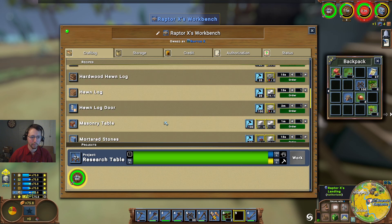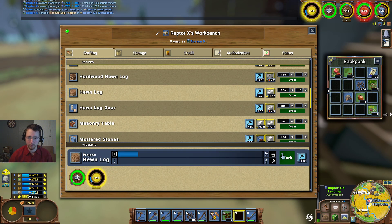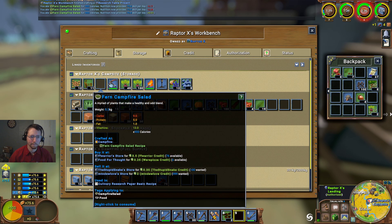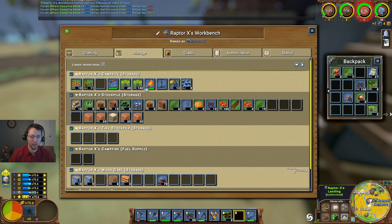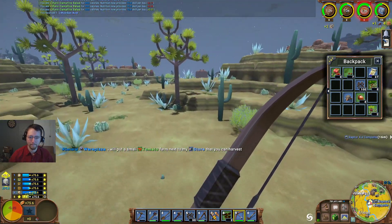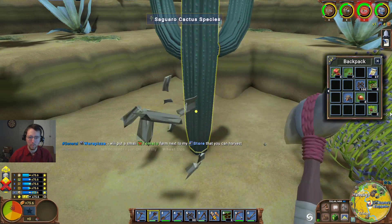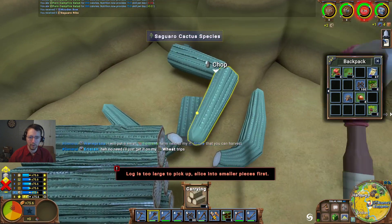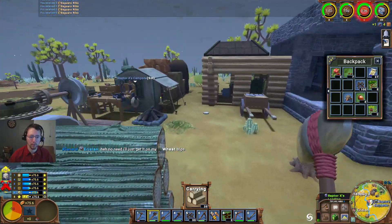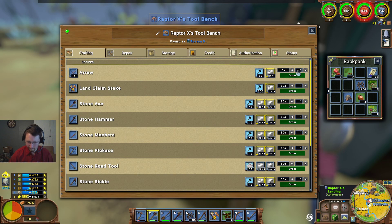Let's go ahead and make those quickly — let's do seven. There's my wooden bow. Let's go ahead and put that right there. And harvest a little bit more wood so that we can make some arrows. And then we're going to go hunting and get ourselves some meat.